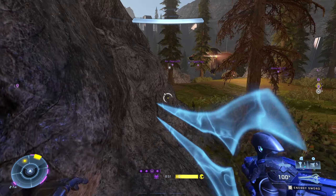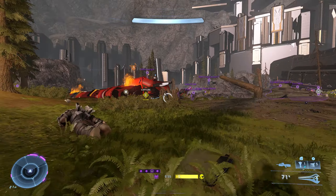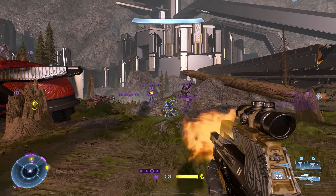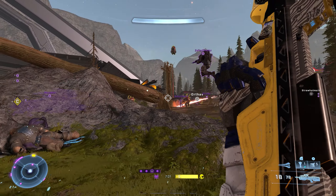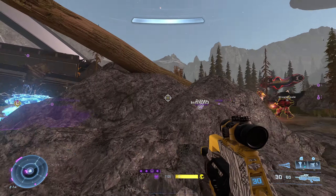You'll find tanks and vehicles aplenty and power weapons scattered all over the place, but make sure you don't get caught off guard. The enemies have energy swords in close quarters, and long-range jackals are always working at taking you down over time. It's a true test of skill at all ranges. The vibe and aesthetic of this map is a blast from the past, reminiscent of the good old Halo CE days. I found myself losing a ton of time here on Hornburg, and I think the creators have just done an amazing job.